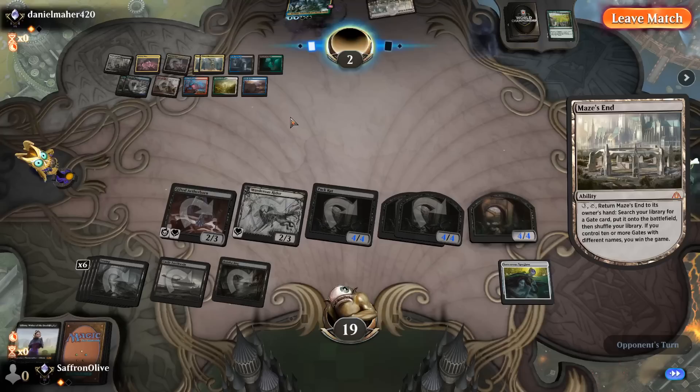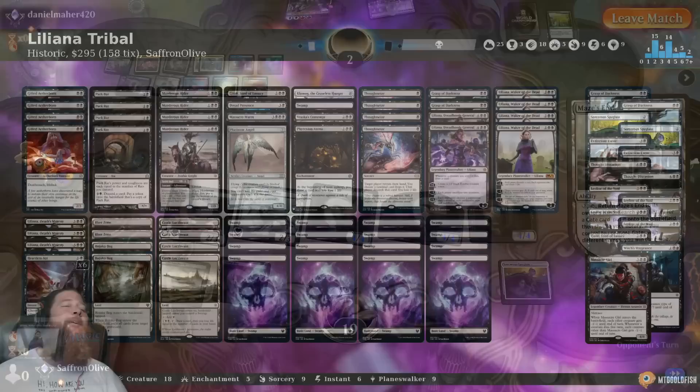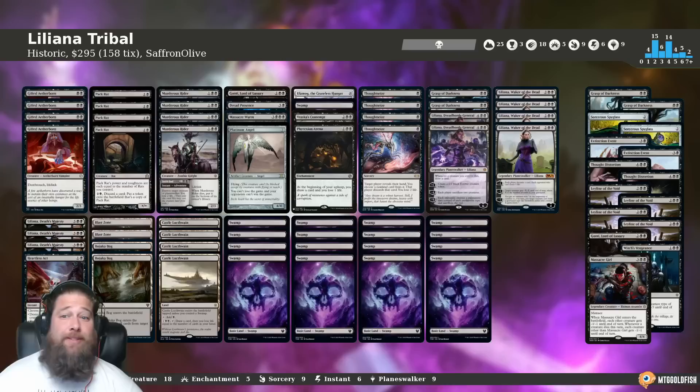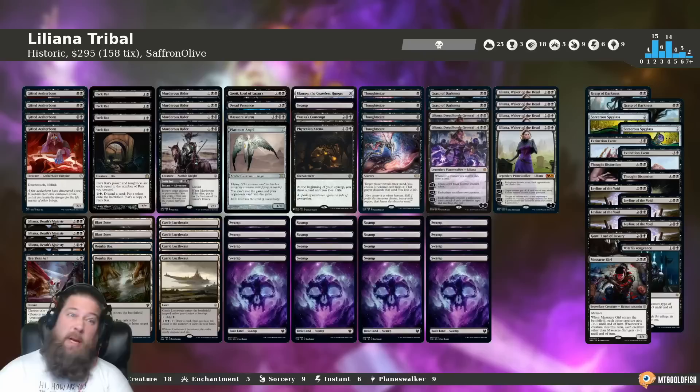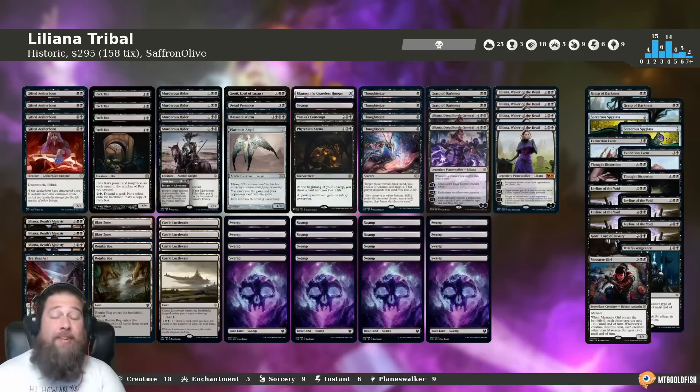I'm gonna get yelled at for that miscounting, but we just went 5-0 with Liliana Tribal so don't yell too hard — the deck is sweet. So what did we learn this week about Liliana Tribal in Historic? The deck kind of crushed it. We went 5-0, climbing up almost to Mythic on Magic Arena. We beat midrange decks, Skullgorge, Chain Sacrifice combo, Esper Control, Maze's End, and an aggressive Feather deck — we played against the gauntlet and beat them all.